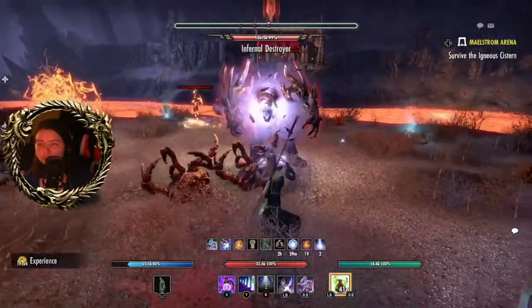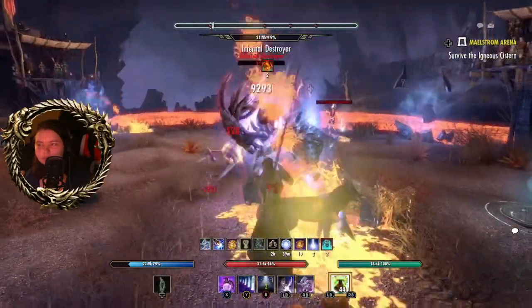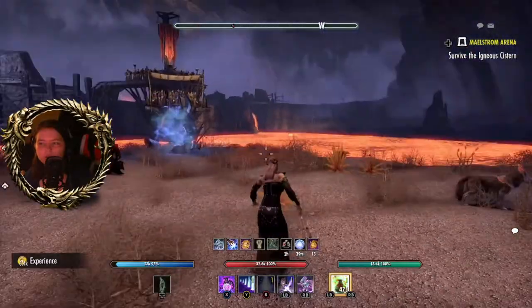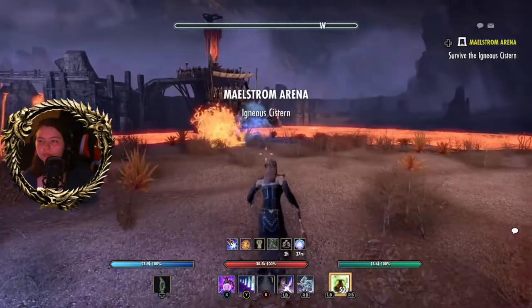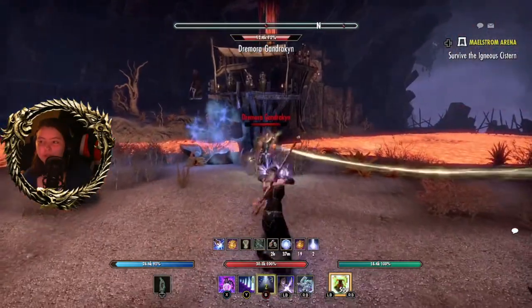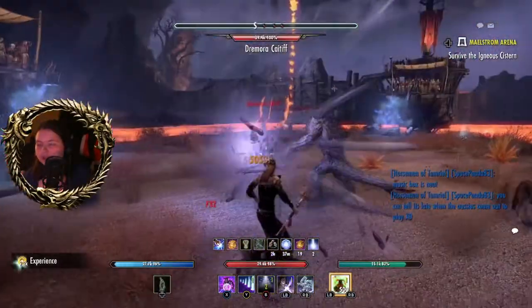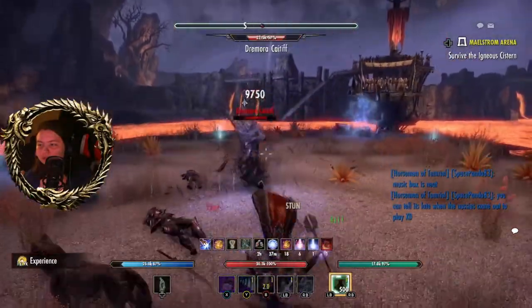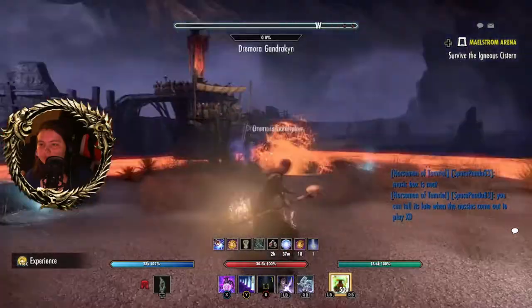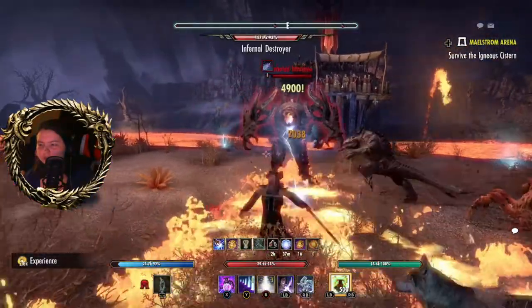My other half just had a really numb arm and maybe a headache, but people react differently to the vaccine. My stuff just played up — the same thing happened when I did Vaults of Madness. Another warding stone has appeared, which is completely fine — it just tells me there's a lurcher that needs killing.